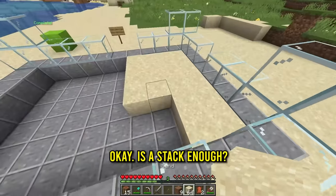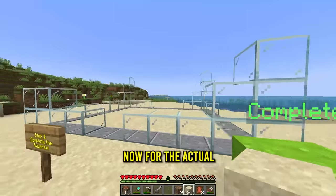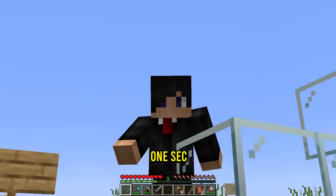Is the stack enough? This is definitely enough. Let's make sure all the pieces come in and now we have the ground level. Now for the actual glass around it, which means we gotta cook the sand. Let's put that in right there, and this might be a good time to get a bucket.